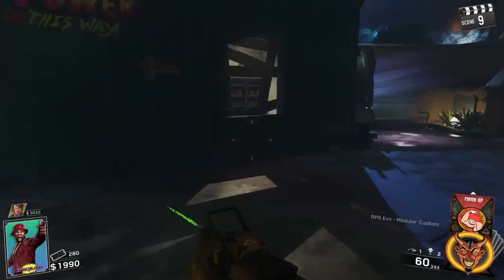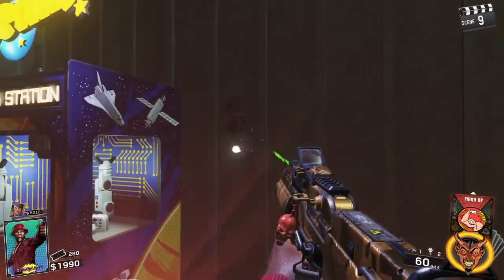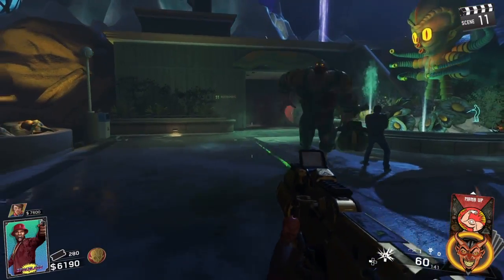Next you want to fill up this vending machine with three red tokens in the Kepler system and you'll get this little item — just pick that up and you'll need that for later.